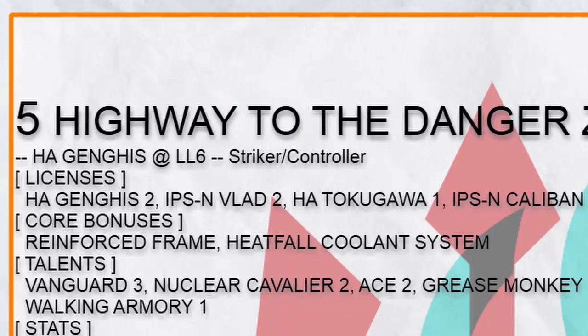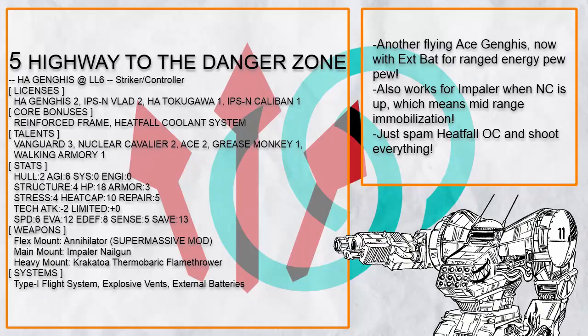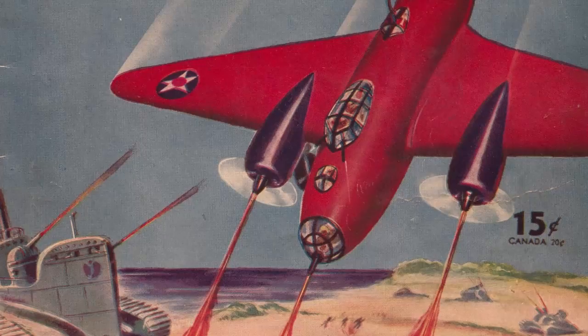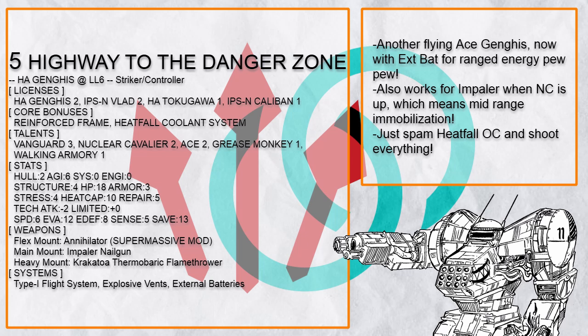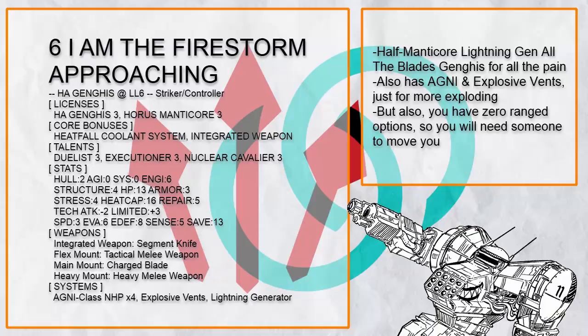Highway to the Danger Zone is another flying ace Ganges — if the name wasn't obvious enough — one that has a selection of weapons to burn, impale, or just explode people with, and heatfall to do all the actions with. Very basic, but Ganges is a striker anyway, so just go nuts on all the attacks.